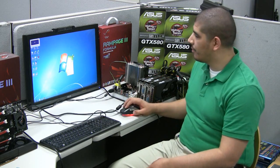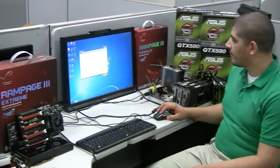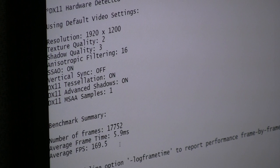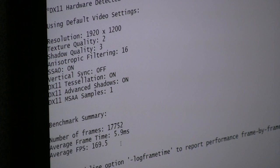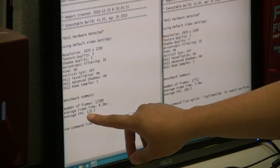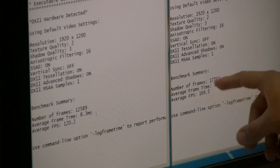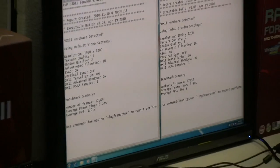We've completed our third run with three-way SLI enabled — let's look at the performance. We can see another huge jump: our average is 169.5 frames, essentially 170. Quick comparison: our two-way configuration gave us 120 frames, and our three-way configuration is giving us essentially 170 frames — almost a 50 FPS increase. Another monster jump in performance.